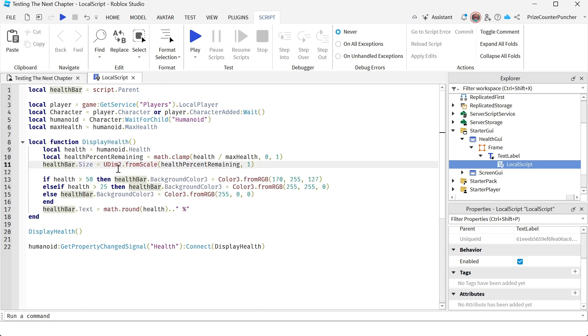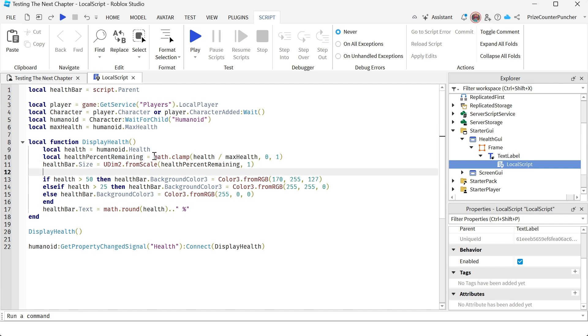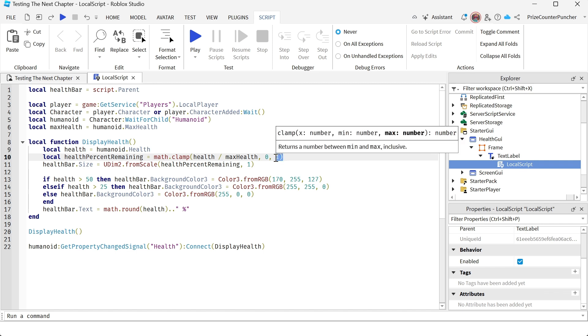The function first gets the current health of the humanoid. The next line returns the current health percentage remaining, calculated as current health divided by max health. If that number is negative we use a math function to clamp it to zero, and if it goes above one it returns one.